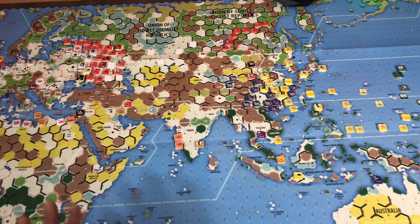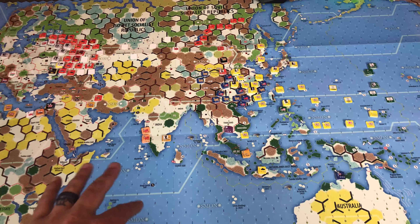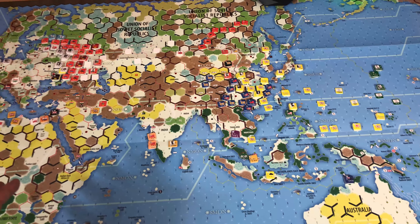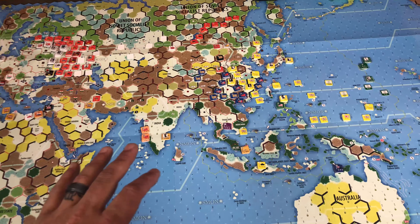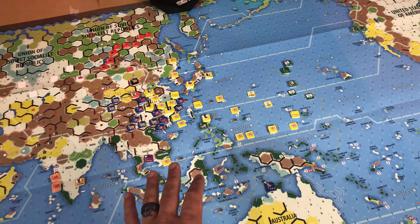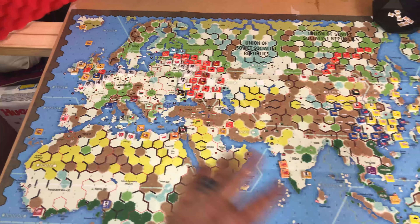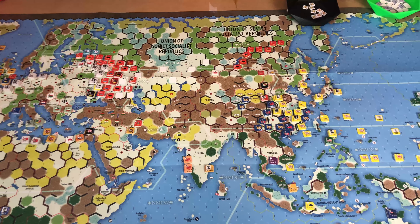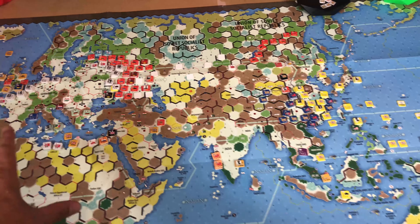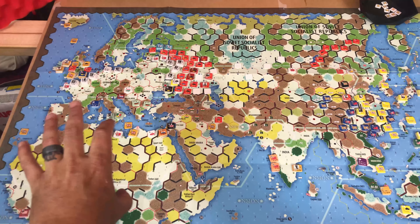It wasn't too much that I did off camera. I did not do a full end-of-turn thing because normally you would have recruitment and extra units coming on the board. I wasn't really sure that should happen since this was just a special turn for Pearl Harbor. So I did not do any recruitment, since normally you would have that extra infantry and tanks coming out. I figured we're not going to have that happen since this is what's supposed to start in this scenario.